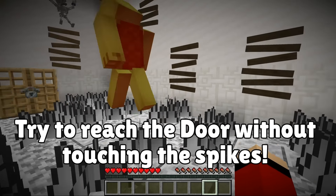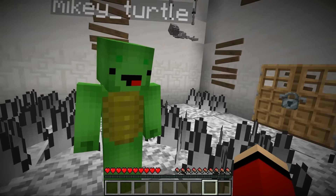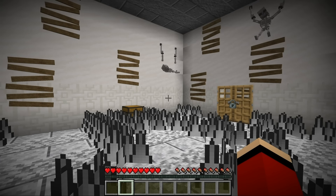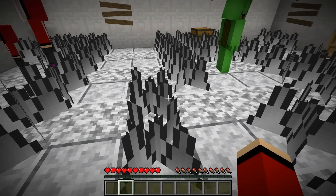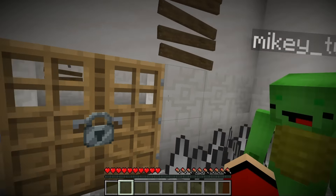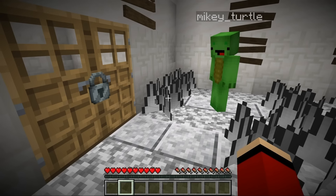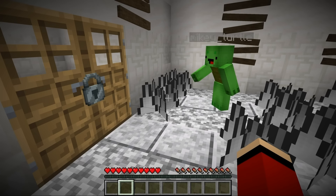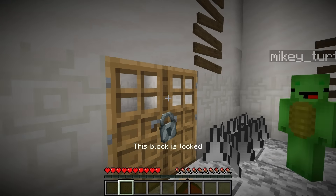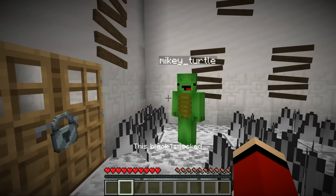There's a door over there, so let's get to it. Ouch, it's hard to avoid them - that hurts! We have to force our way through. Oh no, it won't open because it's locked. Maybe we need to search for the key.